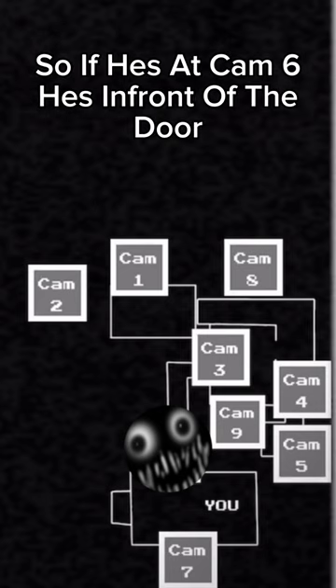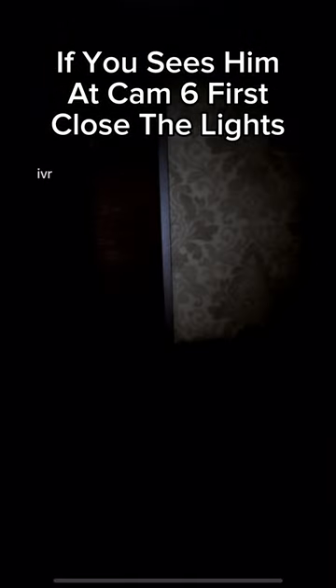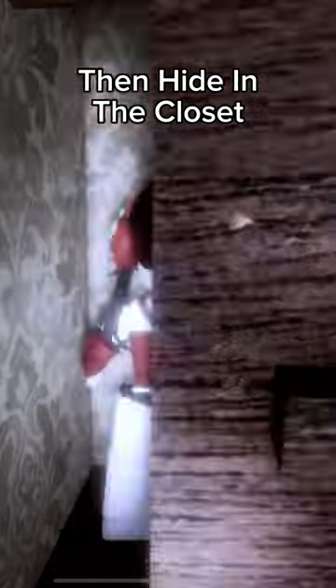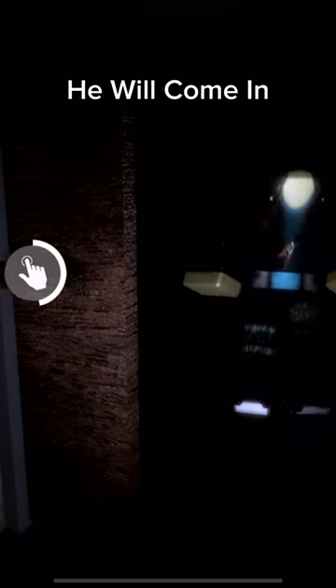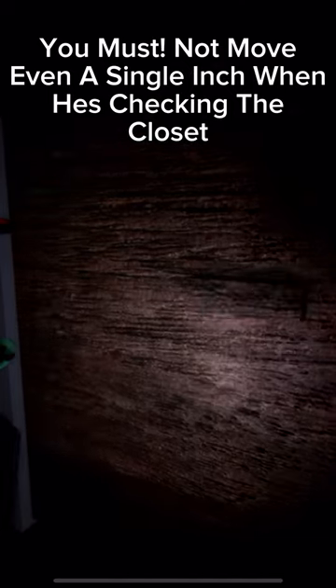If he's at cam six, he's in front of the door. If you see him at cam six first, close the lights, then hide in the closet. After five to 20 seconds — depending on the difficulty mode — he will come in. You must not move even a single inch when he's checking the closet.